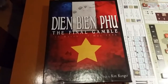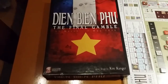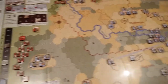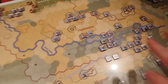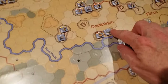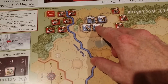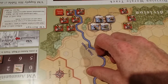Today we're going to play Dien Bien Phu: The Final Gamble, the game by Kim Kanger from Legion Games. This is the map. The French have all these strong points, and that's pretty much what the game is about — the Viet Minh has to conquer these strong points.